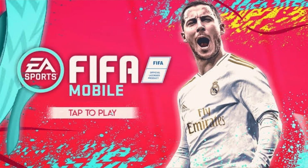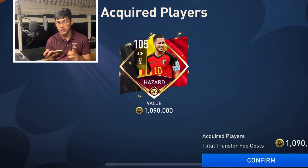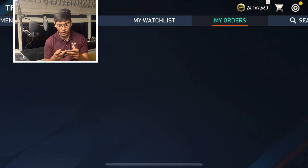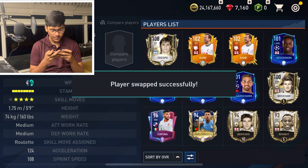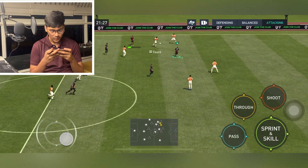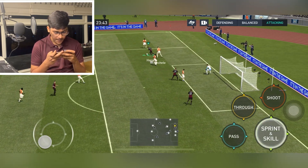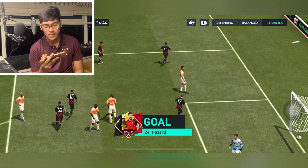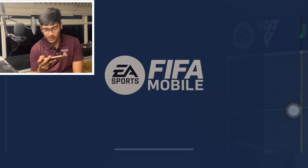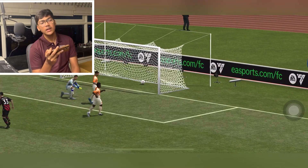FIFA Mobile 20 cover was Eden Hazard — let's buy him and score a banger. Here we go, we got Eden Hazard for 1 million coins. Let's put him in our team and score a goal. Hazard with the ball, one defender — oh, that goal is crazy in-swing! Let's watch that again. Damn bro, Eden Hazard prime was something else.